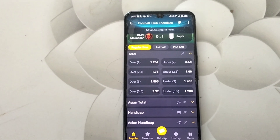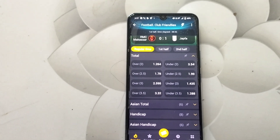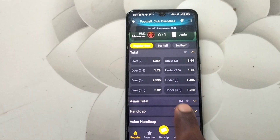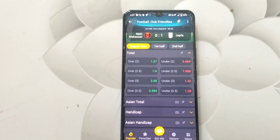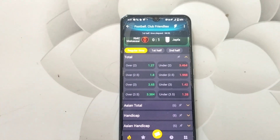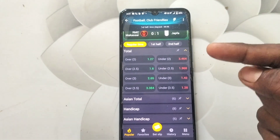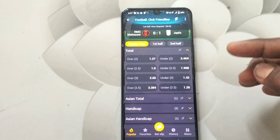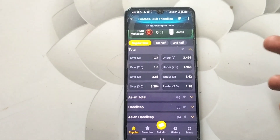If it crosses 3 — that is, if it exceeds 3 and goes to 4 or 5 or 6 — this bet will be a loss. Under 3.5 is more likely here in this match because 38 minutes are already completed. Still only 1 goal is scored and 2 more goals maximum are possible.